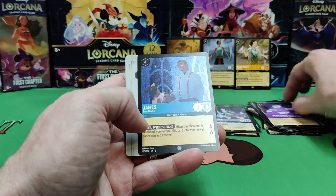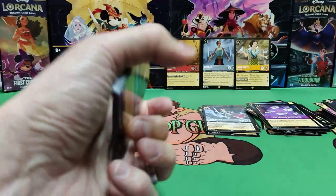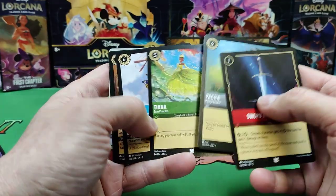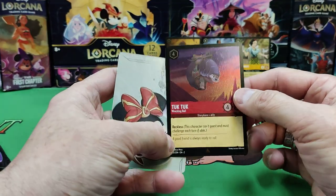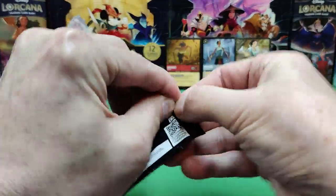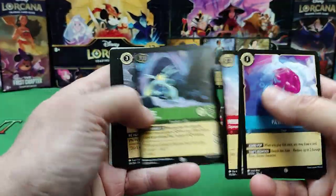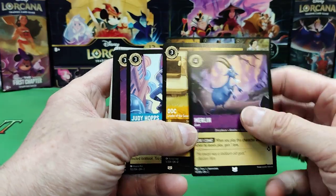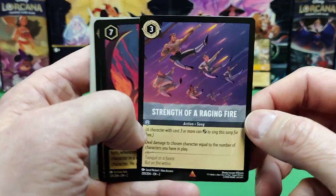Lumiere — Perplexing Signpost. There's James, foil common. I've opened a lot of this Rise of the Floodborn and I haven't gotten an enchanted yet, so here's hoping. There's Basil again. We've got Raya. There's Tuck Tuck foil rare. The Wrecking Ball — not one of my favorite Disney movies. All our hits seem to be coming from the characters from that movie. There's Merlin — they've got pictures of him in that famous fight scene with the Sorceress. There's a song from Mulan — worth a little bit, gets play in the set. Strength of a Raging Fire.